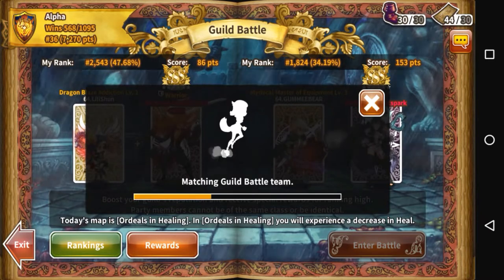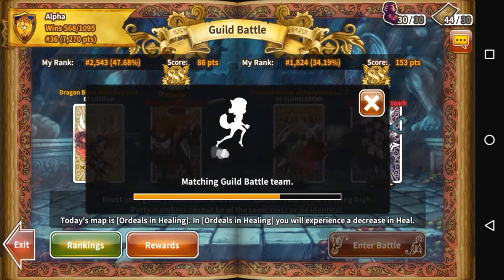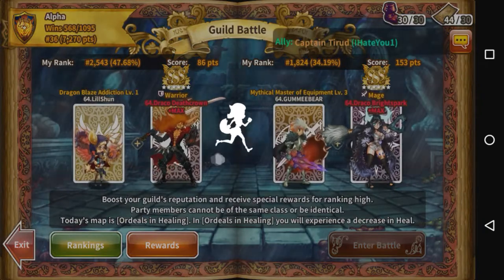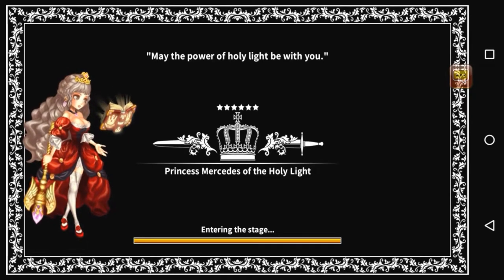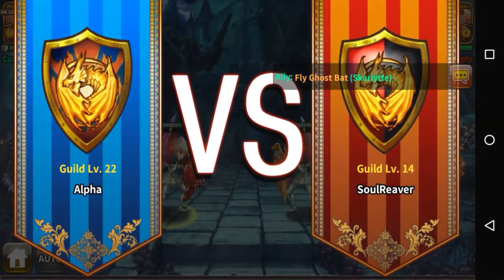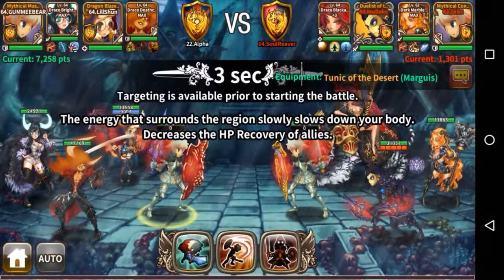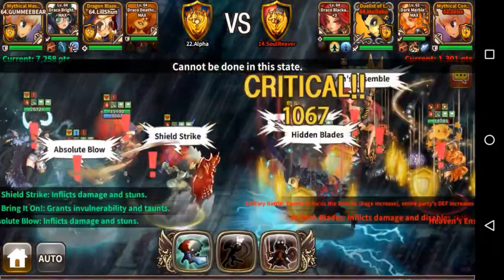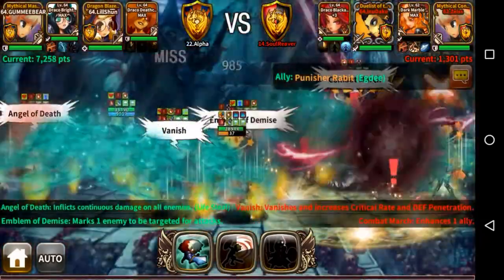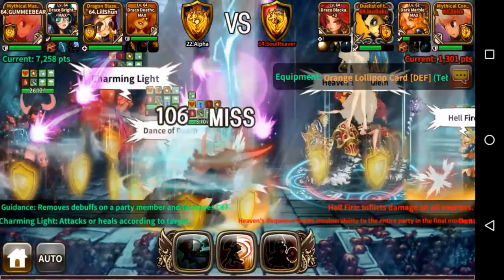Hey guys, this is Kin Shun with another Dragon Blaze guild battle video. This time with a maxed Draco Deathcrown and a maxed Draco Bright Spark — me with a warrior as Gummy Bear and my girlfriend with the priest, Little Shun. We eventually got our Dracos to plus max, which is really powerful. I was able to get the Black Whirlpool set for my Bright Spark and she's pretty sufficiently geared.